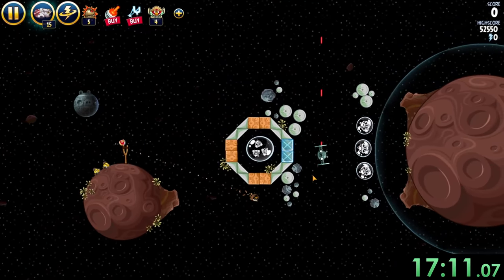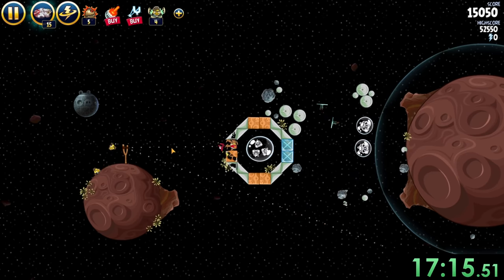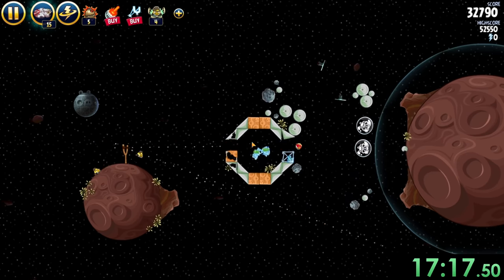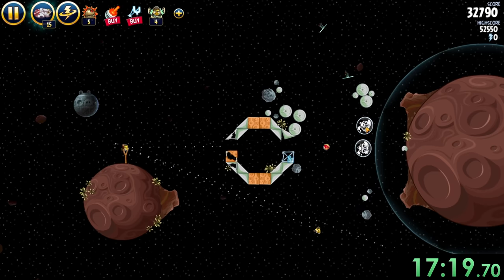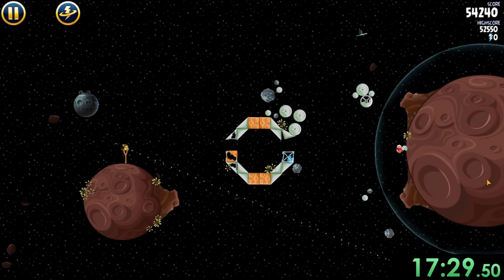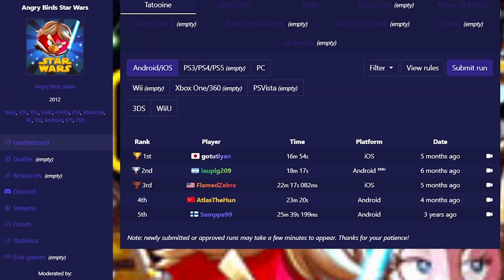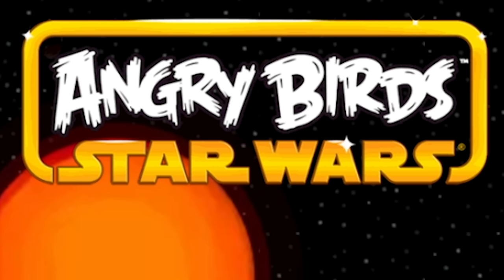There is only one more level of the speedrun left, which is going to be a pretty simple one. All we have to do is aim our bomb bird to hit all those rocks over there, then take red to get the people in the center, before finally taking one last shot with our yellow bird. And there we go. We just have to wait a second until we can end off time. That is going to be a time of 17:30, which is actually going to be really close to world record — it's actually second place, but we missed it by a really small amount of time.